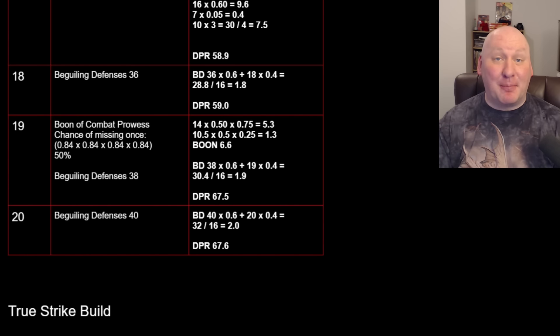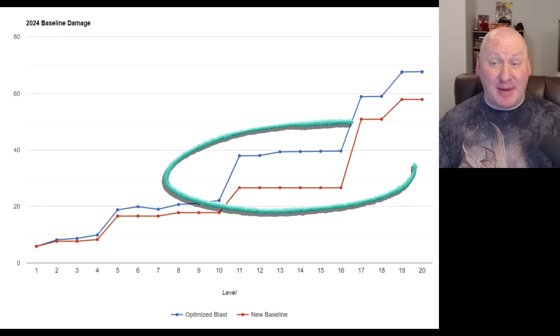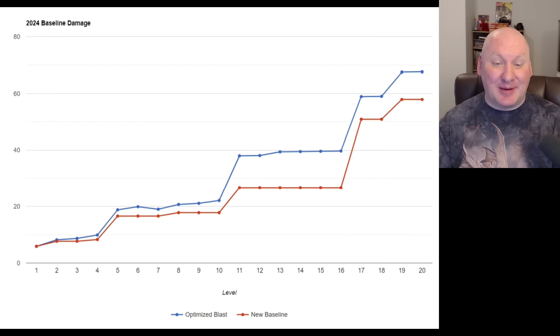Let's look at it on a graph compared to the new Warlock Baseline. The top line is the optimized version. I see a big jump in Tier 3 — that's where the main difference is. Not a lot of difference in Tier 1, we're ahead in Tier 2 but not by much, and Tier 3 shows a big jump. Tier 4 is higher but not by a lot. The Tier 3 gap was the main weakness for Eldritch Blast, so that improvement is good. But is this actually good damage? No. This is still terrible damage.